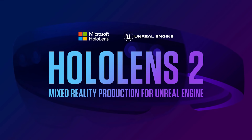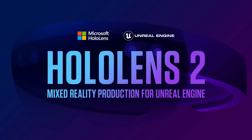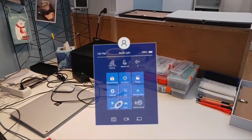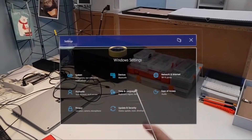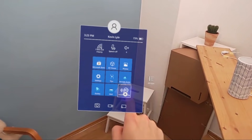We're excited to announce a new learning path on Unreal Online Learning: HoloLens 2 Mixed Reality Production for Unreal Engine. In this set of courses, you'll learn how to configure the engine for the HoloLens 2, create an engaging user interface, and utilize eye, head, and hand movements for a natural feeling experience. Head over to the portal to start today.